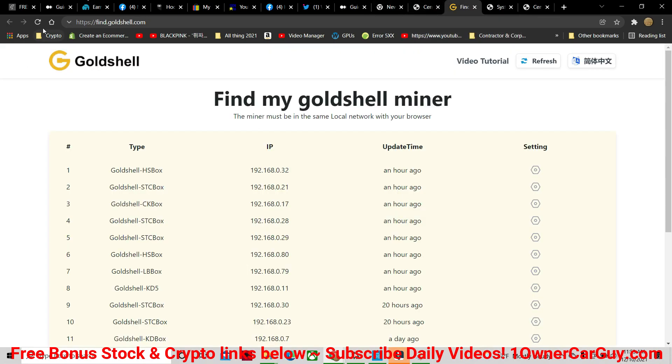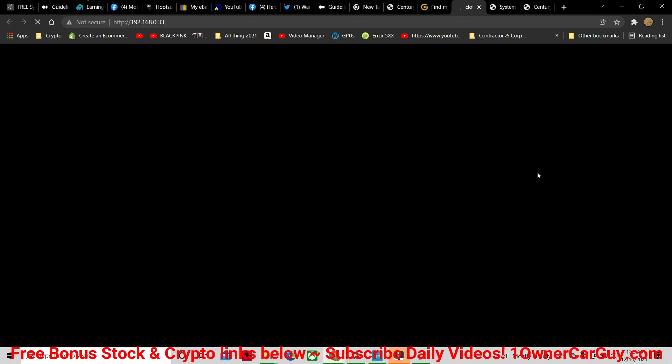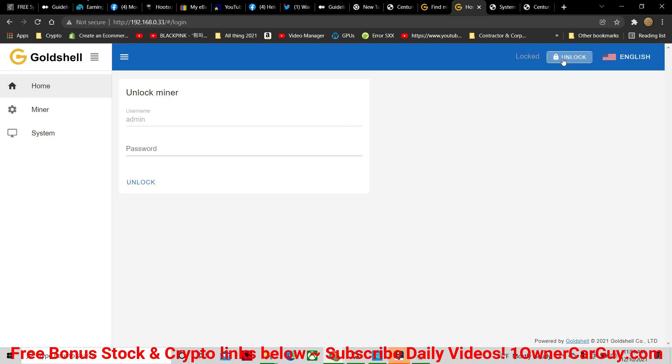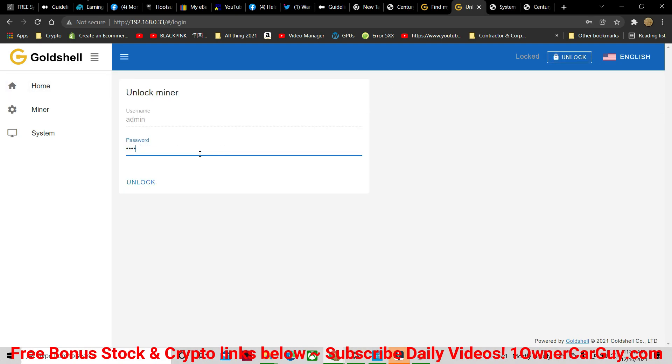But now you can go to find.goldshell.com. And if I refresh, it should show it in there pretty soon. Sometimes it can take a few minutes because it has to connect to your internet. There it is — now I can open it up. I couldn't before because I had no connection. It's how a lot of things work; I just wasn't used to working with this type of thing. That will open up your box. Now you can change it to English, unlock it, and from this point forward everything is the same as it used to be.